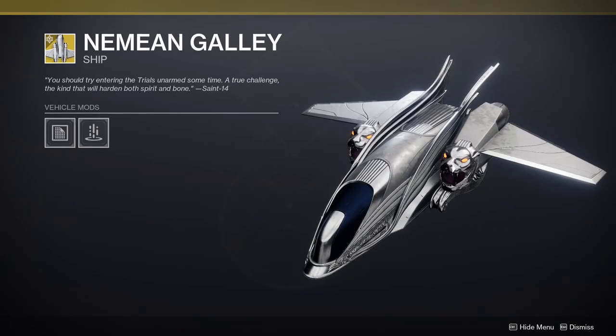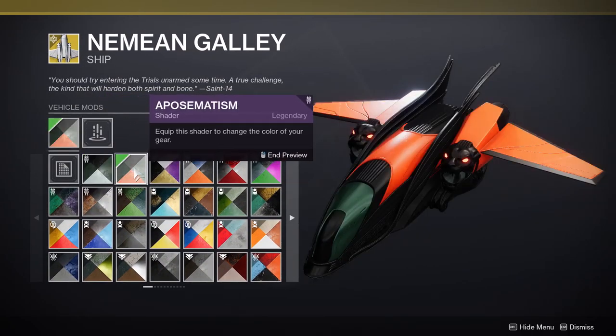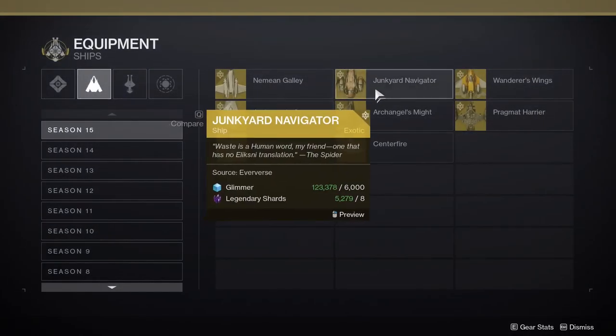I'm not a big fan of this one - the lines look a little weird. I think it would have been better if these had been like lion statues. I'm not feeling this one. Mr. Crabs - at least the lines and eyes glow, that's pretty cool. Junkyard Navigator -